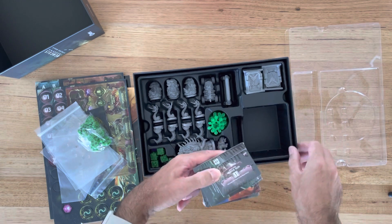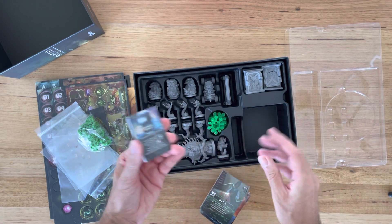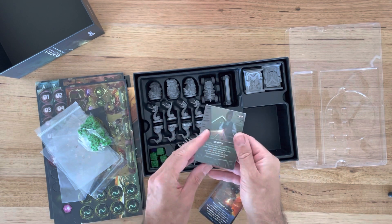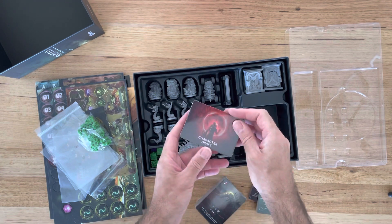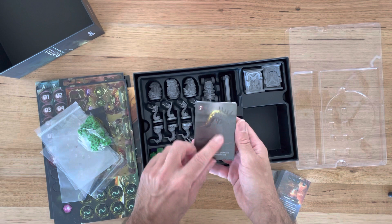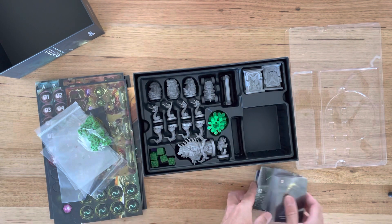Six cards — I imagine these are the start cards for the new characters coming from this expansion, with actions and character draft cards for the new characters. And these will be the event cards and monster cards for the new expansion.